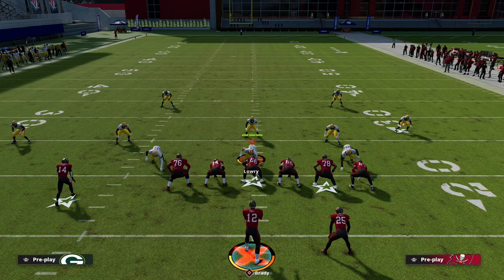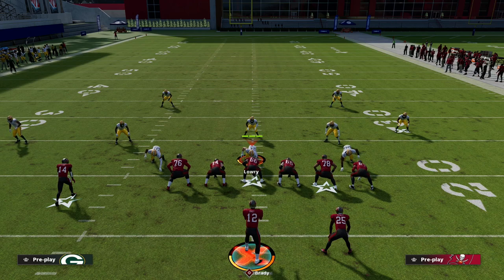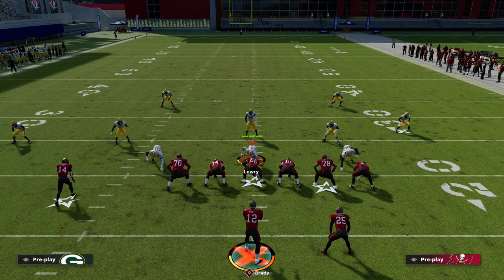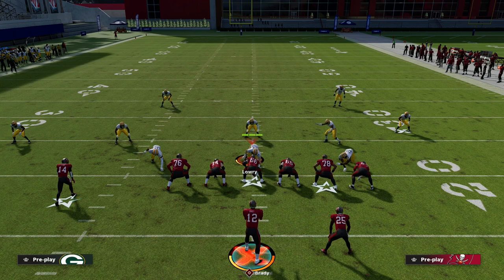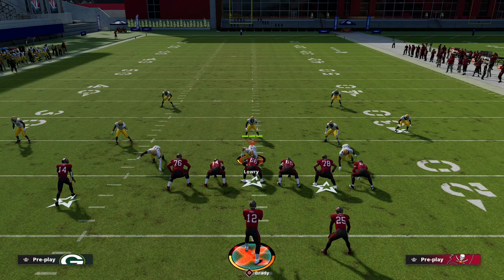They can't cover both the wheel route and the post — one will always be open — and you've still got your backside checkdown drag. If you run this play and master it, you can use it against anything and have success. One other important thing about Trips Tight End this year: inside zone is actually the best run in Trips Tight End. The way they stop quick base and inside zone is almost exactly the same, which is why I've personally shifted to the Detroit playbook — most people can't stop X Spot when you run it this way.